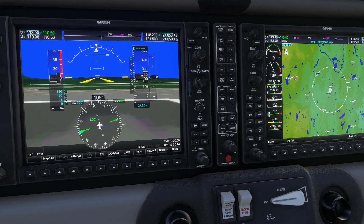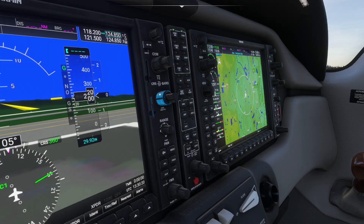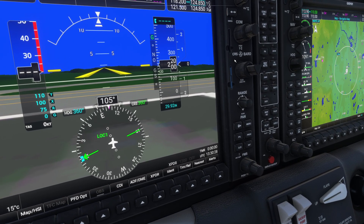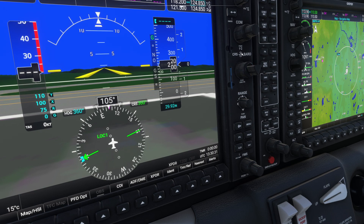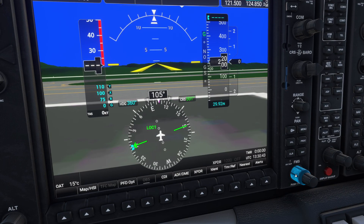One of the other things you need to know about a G1000 system is that most knobs consist of two parts: the wide part — the big part — and the small part. They're going to do different things. For example, on the course and baro knob, the smaller knob will adjust your course, while the big knob adjusts your barometric pressure for both systems. When using the FMS control, the same paradigm applies: the big knob is for big things like pages, and the little knob is for little things like values. If you always think about it that way, you'll be safe.